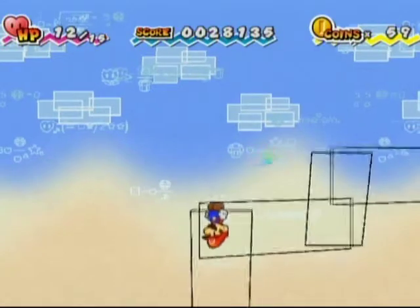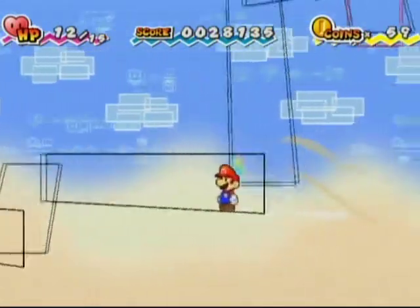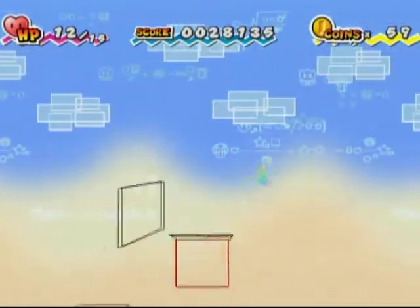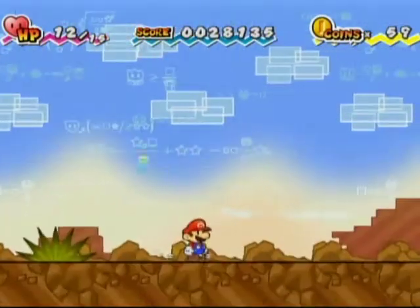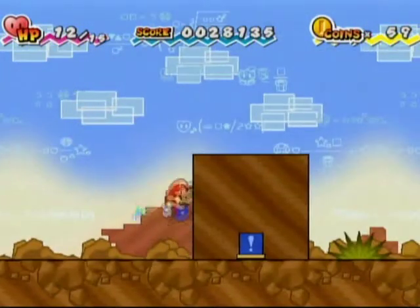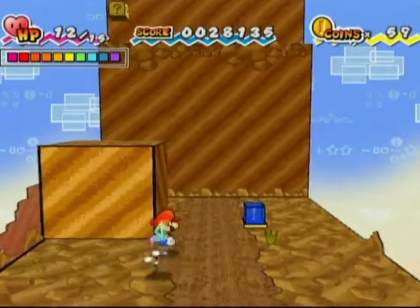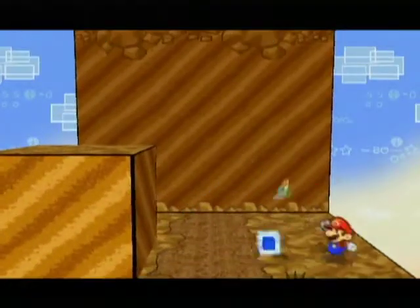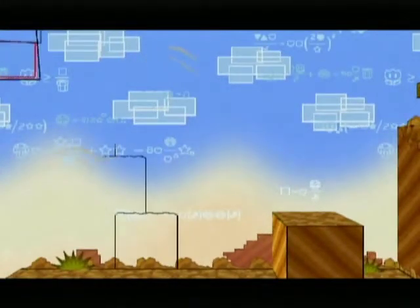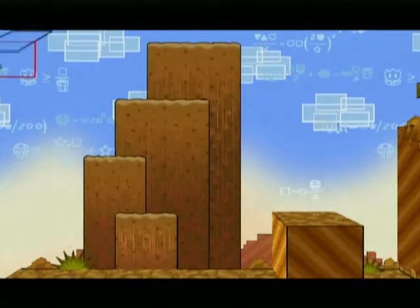If you stand in those red boxes, you'll go along to these... things. Don't ask me what they are. And you fall down — make sure not to hold left or else you'll fall all the way back down. It creates more platforms.